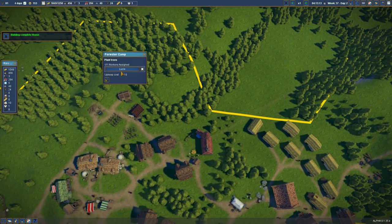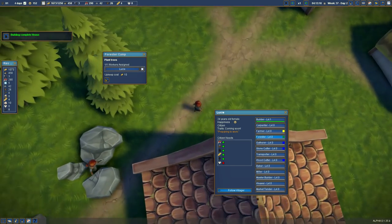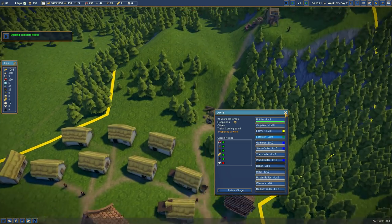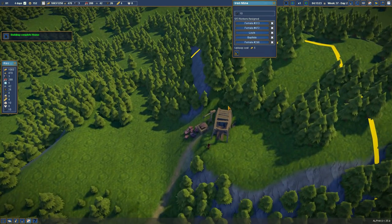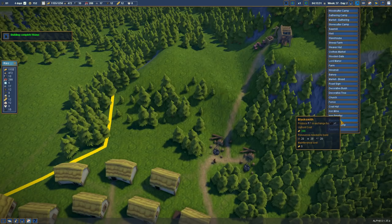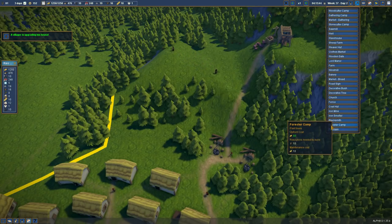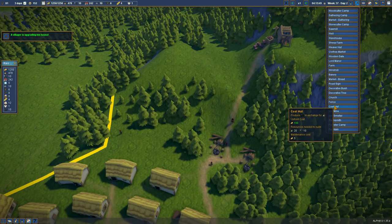She still has some stuff to do - preparing to work. Can I follow you for a sec? I think she still has things to do, so let her do her job. We have 10 iron now - so what can we do with that? We can make some tools in our brand new tool shed. It's called a blacksmith, so we need an iron smelter - which uses coal and iron. We definitely want to get a coal hut.